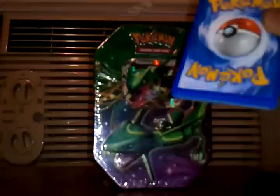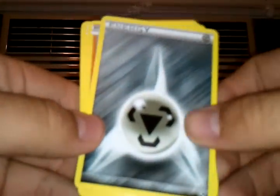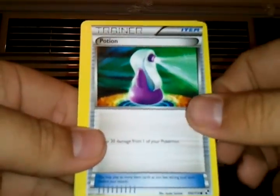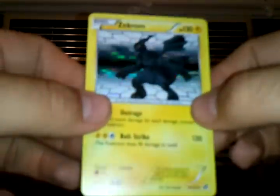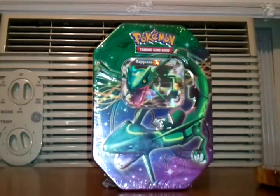Let's begin with the oldest — the Black and White pack. Starting off this tin, we have a Metal Energy, Sandile, Pelliper, Patrat, Potion Trainer, Pokeball Trainer, Krokorok, Basculin. The reverse is an Unfezant, which is a rare — very nice and shiny since it's a normal type. And the rare in the pack is a holo Zekrom! Very cool. So that's a nice way to start off with the holo — one I actually don't think I have either.